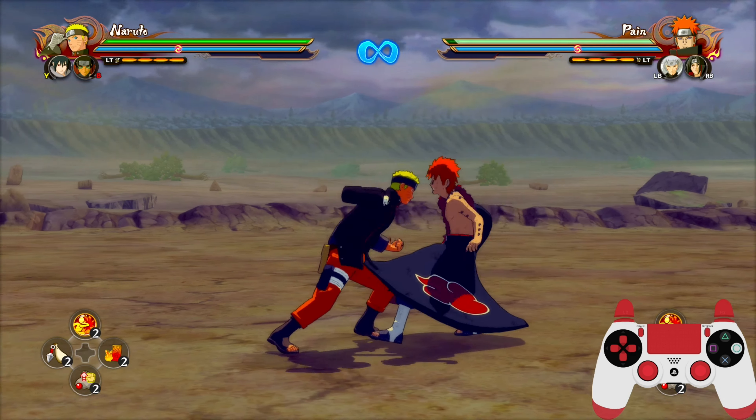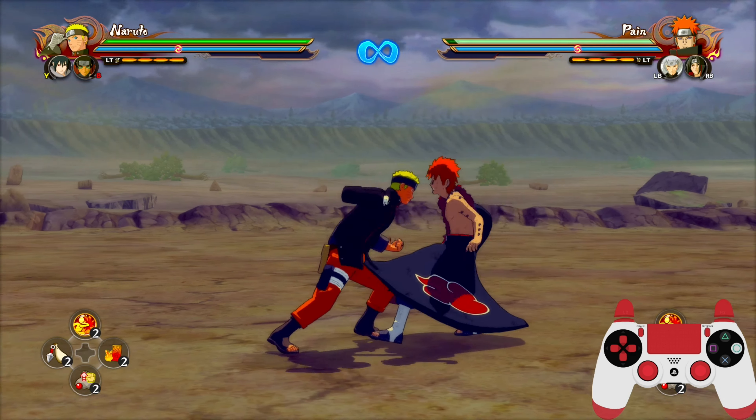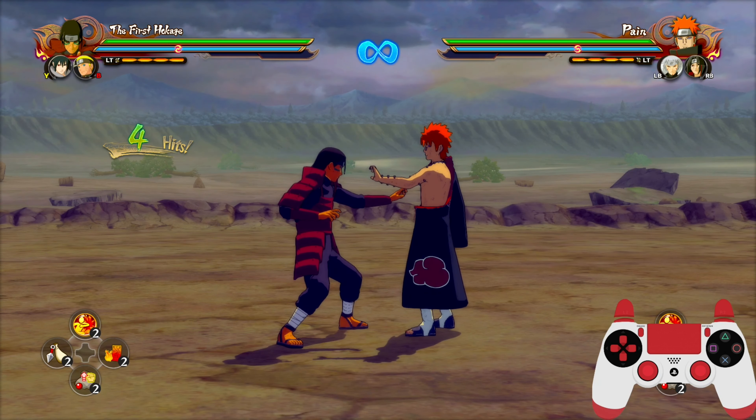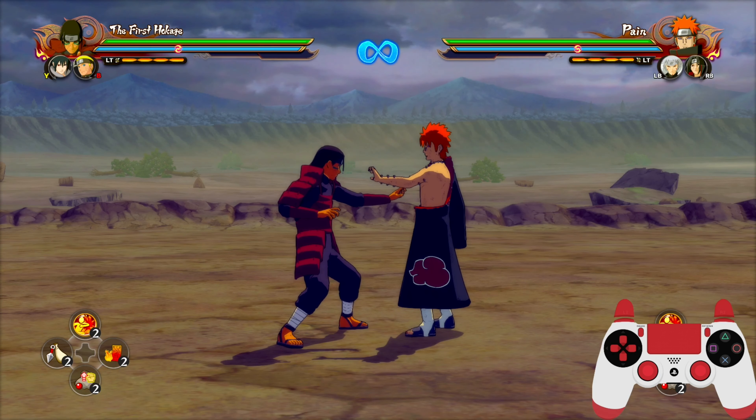Next we have leader switching. This overrides whatever was happening before. So no matter what you're doing, if you switch it will override it. For example if I ninja move then switch — override. Jump then switch — override. Switching basically overrides most actions. If I'm in the middle of a combo and I switch — but this doesn't completely override the action, because if you can see, if I do Hashirama's third hit the character still keeps going. So it's kind of a half overwrite, but it is still an overwrite.